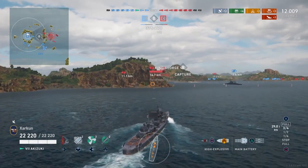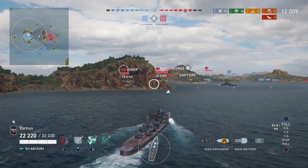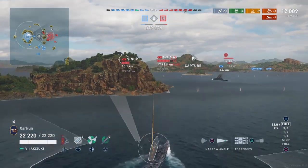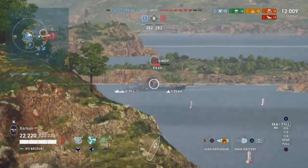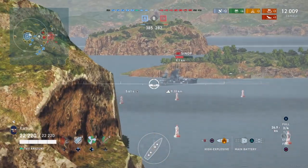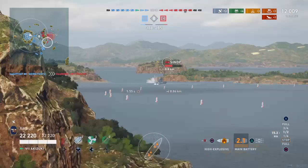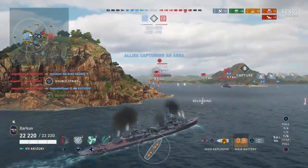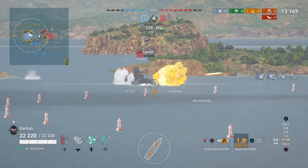At this point, we do have a lead in terms of ship count. But the enemy team has pushed through Charlie and they are about to flank that cluster of friendly ships. We've got a Sinop here pushing out into Bravo — or reversing into Bravo. He's being fired on by the Scharnhorst and very soon he'll be fired on by me. I'm taking up a position next to this little outcropping of rock, which should hopefully conceal me as I try to light a fire on this Sinop.